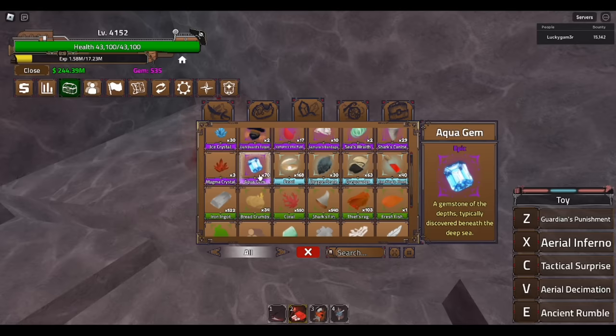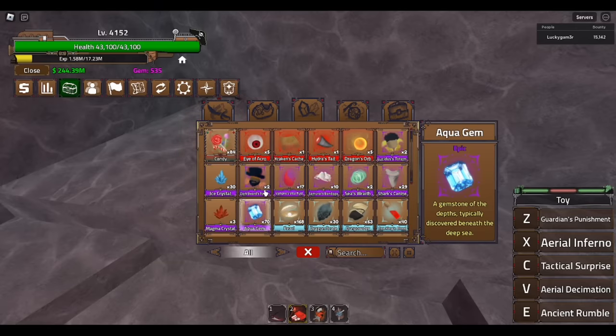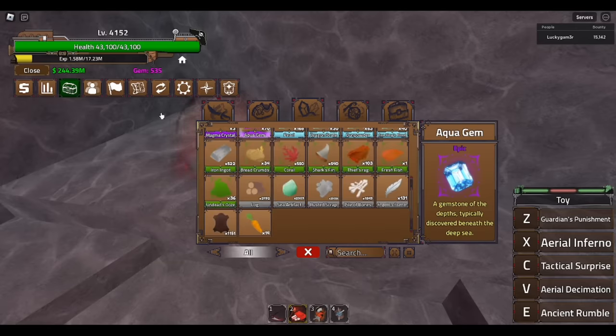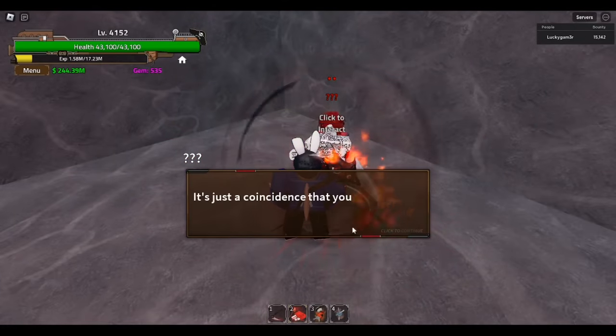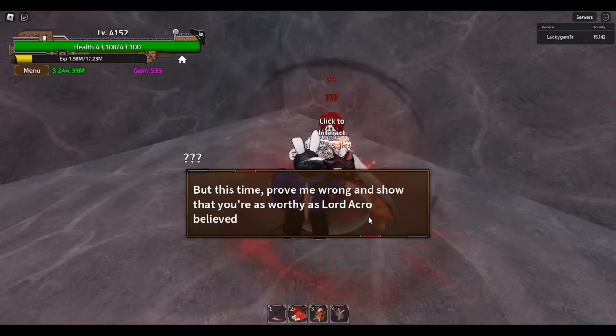I have Acro and 70 Aqua gems. We also have ourselves — I forgot what else is needed. You know what, let me just get right into it, I can't wait any longer, let me just get right into it.